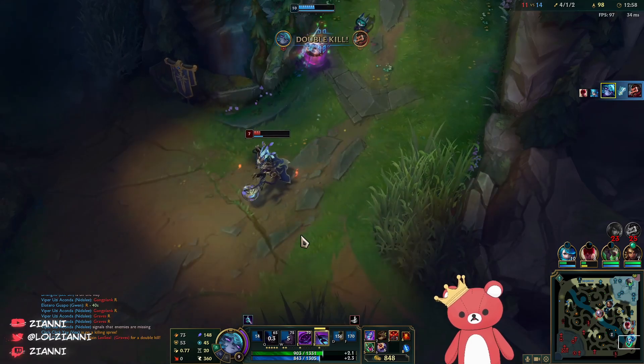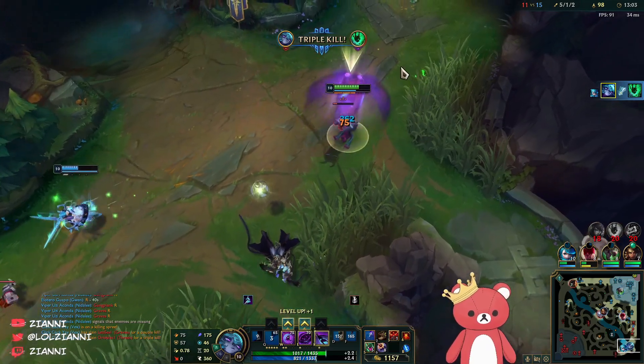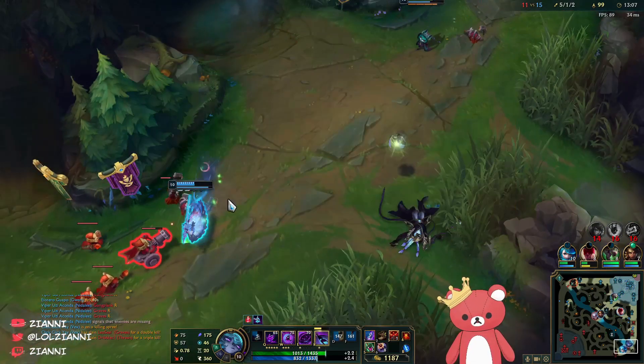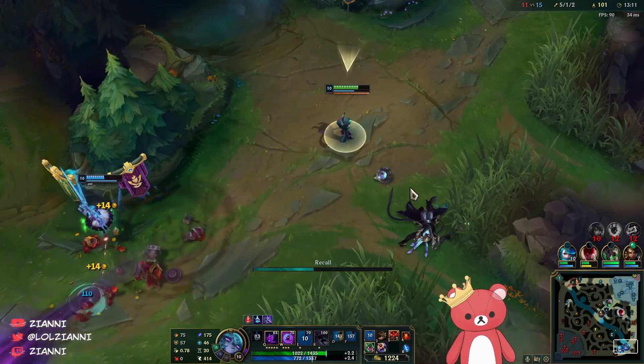We're just waiting, going to force him to walk back and forth. And we're pretty much online now — I don't think there's really anything that can stop us this game besides stacking magic resist. That was a really big overextend from them trying to get that tier 2 tower.